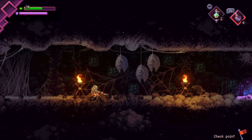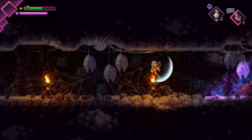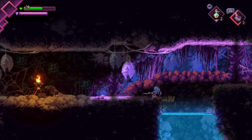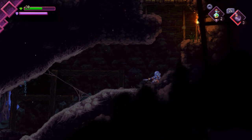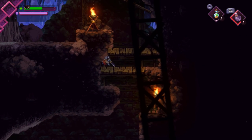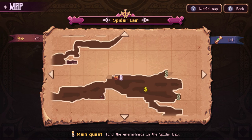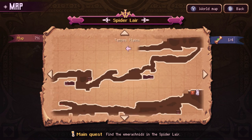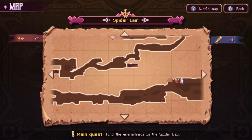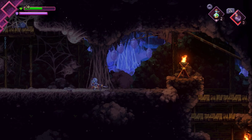Does using a bomb consume one? It seems like it does — there's a number in the top right corner, so you have to replenish. Maybe by defeating enemies you replenish them or something like that. For now, we just have to go back and look for those breakable walls. I think there were two of them. The map is really good — it does a good job showing various stuff.